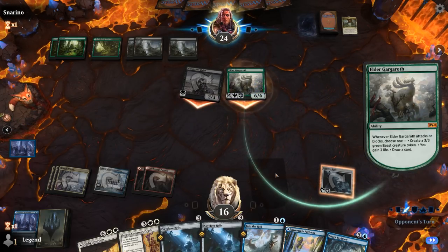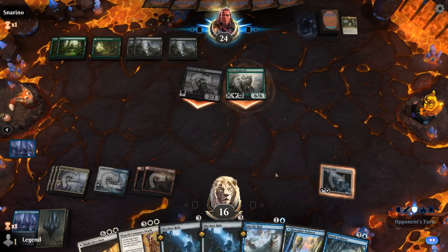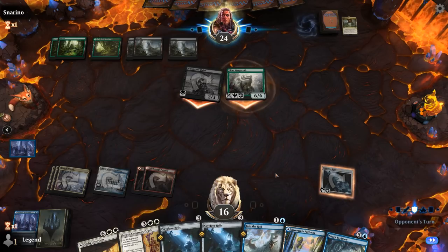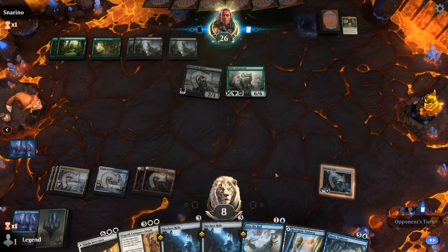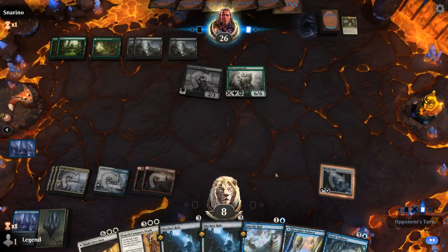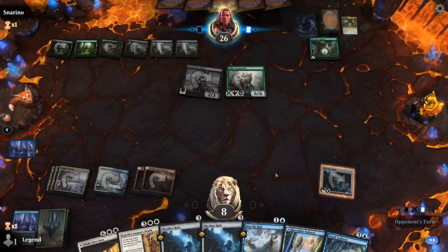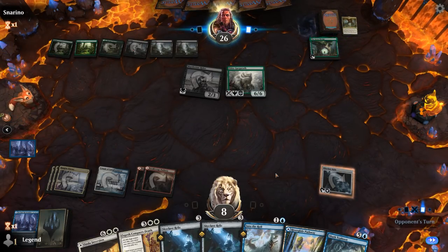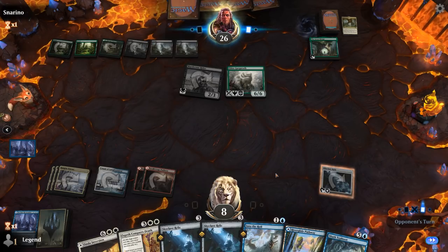Let's see what they decide to do with Gargaroth — draws a card. We're just hoping they add more creatures or permanents to the board that we can destroy with Inversion. And Great Henge appears — perfect example. A card that's typically great against a control deck since it can provide card advantage and is difficult to remove, but Inversion is just going to get rid of it.